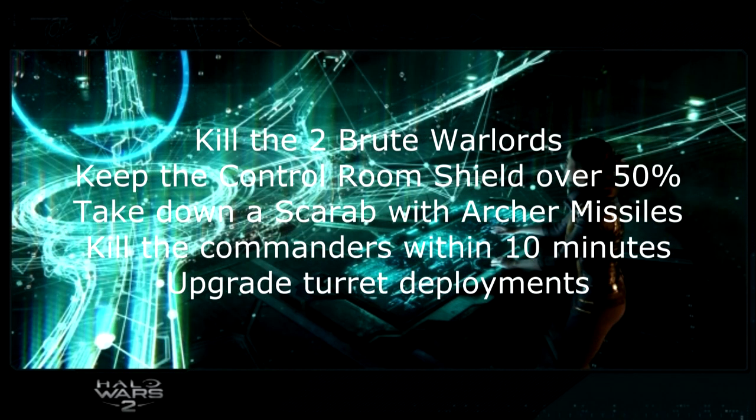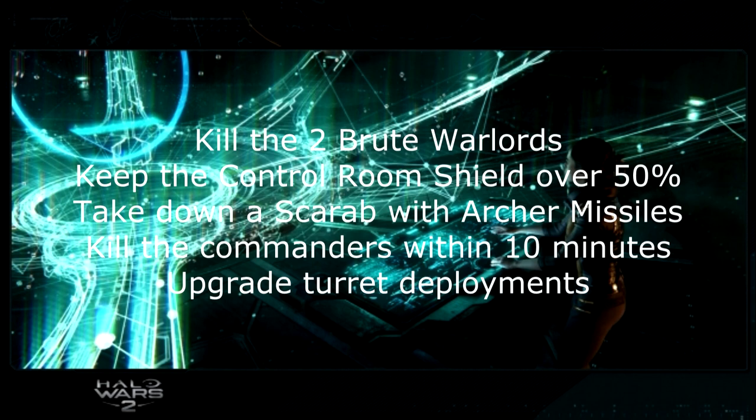Last Stand is the final mission. Kill the two Brute Warlords when they spawn — they appear about a minute or two in at the bottom left and right corners of the map. Keep the control room shield above 50% health — that's the dome protecting Anders in the middle of the map. Take down a Scarab with Archer Missiles. Kill the Commanders within 10 minutes. And upgrade your turrets — build turrets in all the turret slots across the map and upgrade them all.